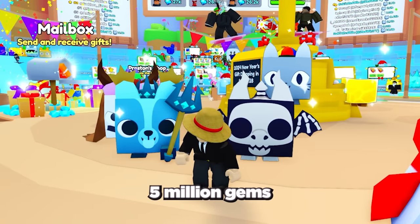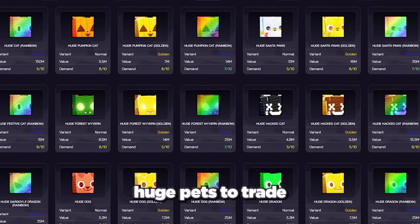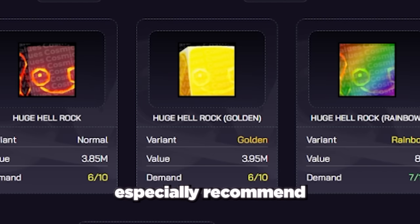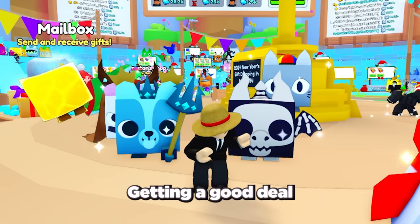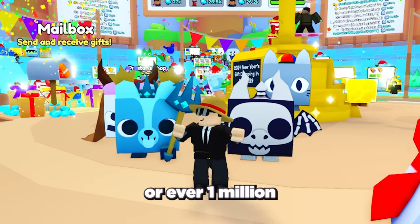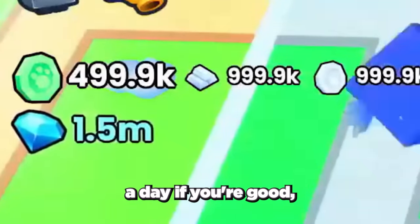When you have around 5 million gems from trading it's time to move on to the final category: high tier items, which are all going to be huge pets. Some of the best huge pets to trade that are cheap and high demand are huge hell rocks and huge happy rocks — I would especially recommend the gold huge hell rocks. Make sure to check Cosmic Values for the values of all these items, then search the trading plazas or use the Big Games Discord. Getting a good deal on each of these items can get you 200,000 to 500,000 or even 1 million gems or more. Using this trading method you can get tens of millions of gems a day if you're good.